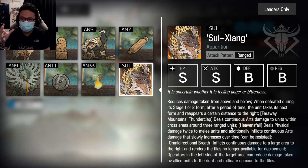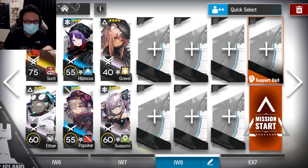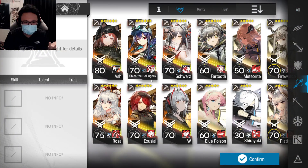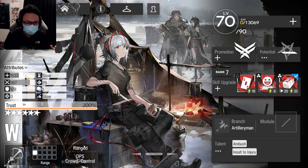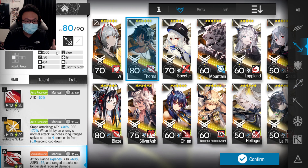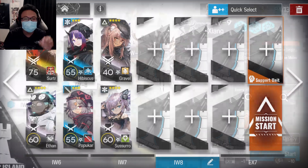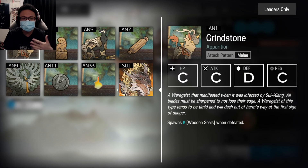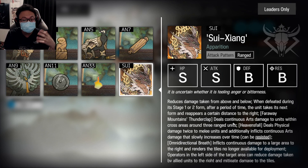Range units are operators that — to explain what range is, just click on an operator and look over here. If it says range, that's a range unit. Things like your lords, they're not considered range units because it says melee. So he's going to prioritize range units first, and if there's not enough range units, he will start to prioritize the last deployed melee unit.